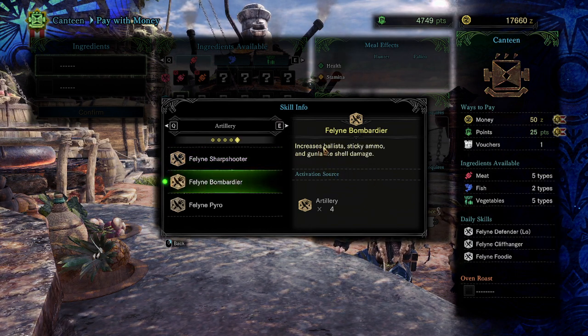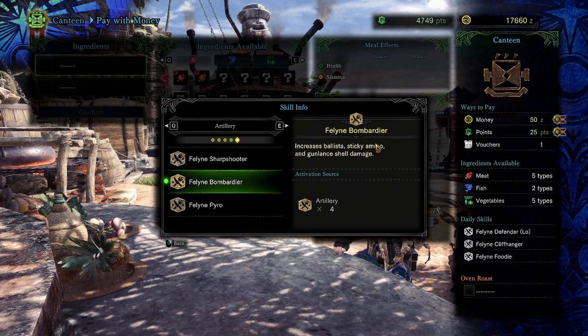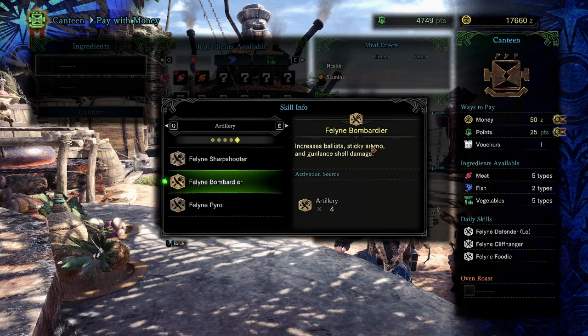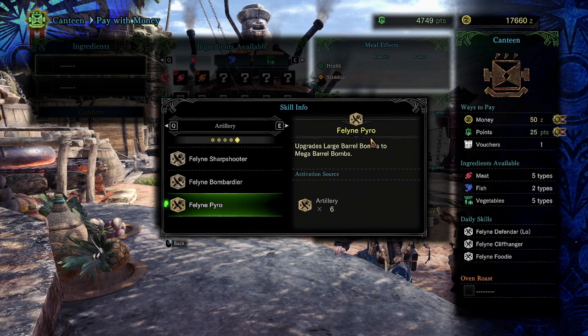Feline Bombarder: certain maps let you shoot a ballista, and this increases its damage. Heavy bow gun and light bow gun can shoot sticky ammo, which does KO damage and explodes for good raw damage — it does a fixed amount of damage and cannot crit or has no affinity. This increases damage for sticky ammo and also increases gun lance shell damage. Feline Pyro upgrades large barrel bombs to mega barrel bombs, which are bigger and do more damage.